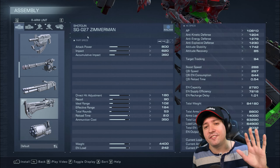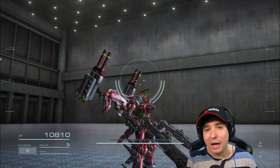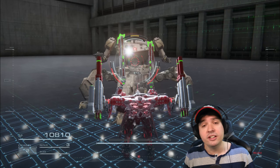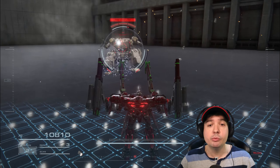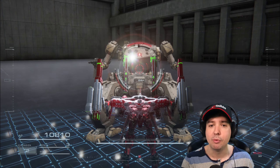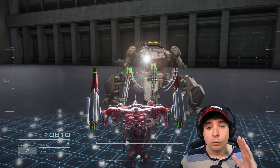Continuing on with the Zimmermann shotgun finally getting nerfed in pretty much every regard — AP, impact, accumulative and everything. So you're no longer gonna get in close, hit once or twice and immediately stun. It takes longer; even when you use two Zimmermann shotguns you don't immediately stun your opponent anymore. It takes a few more shots, the damage is lower, everything is worse about them.